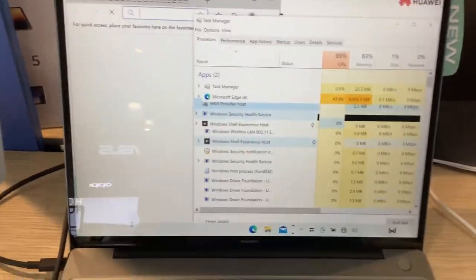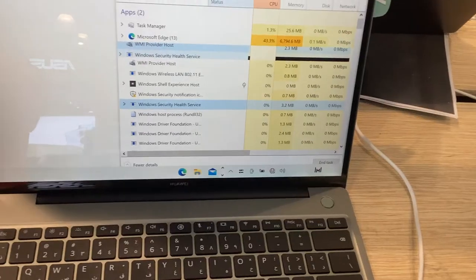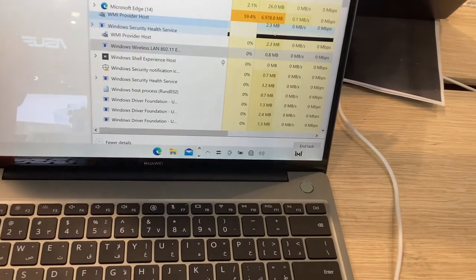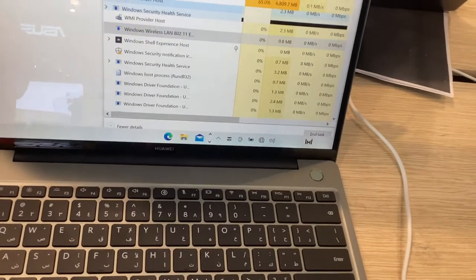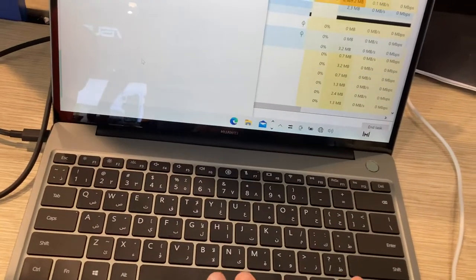Oh my god, I have literally bugged out Windows 10. I just couldn't believe this. There's even a black bar around it, the search bar is just not there anymore.